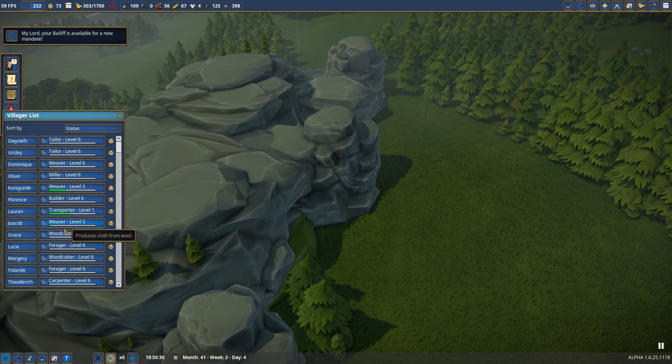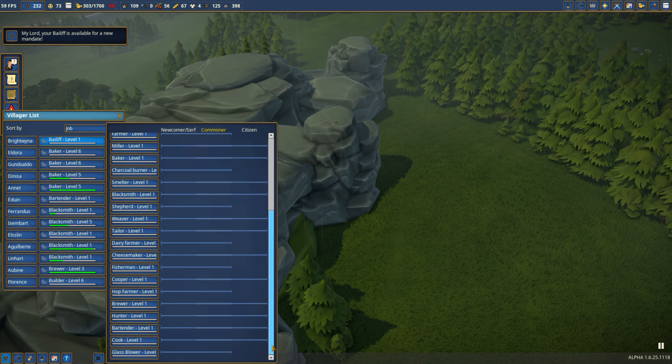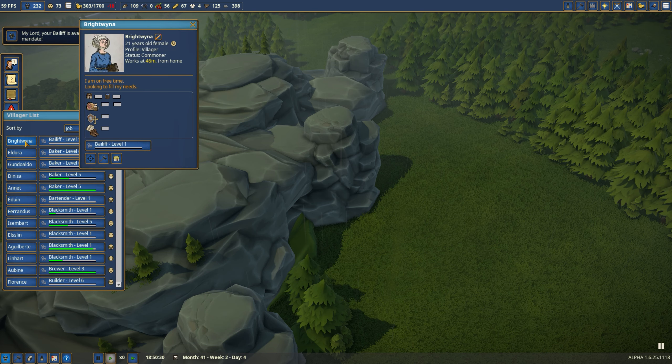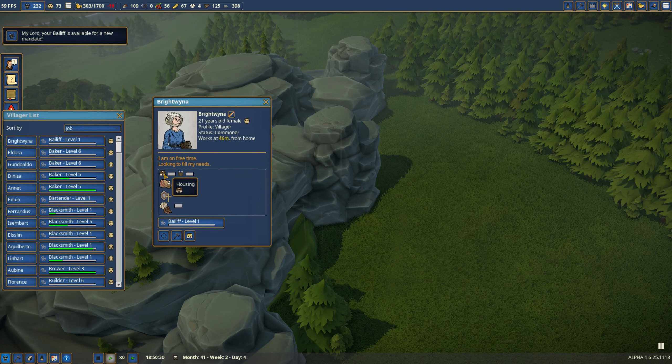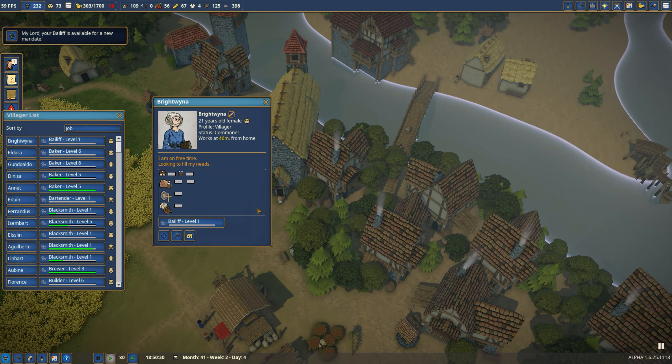Villager list — bailiff, type of job: bailiff, level one. They're unhappy — it's zero, very unhappy. Why are you... can you show me? You have no house, no water, no food, no service, no goods. View home — you have a nice house. It's just that she's out in the field all the time, always doing a job, completely miserable as a result. Workplace. Follow villager — come on back.